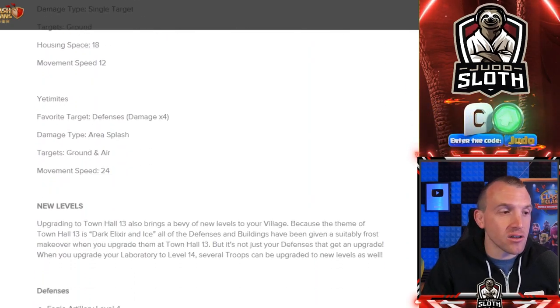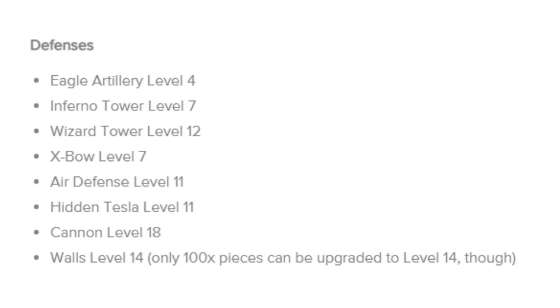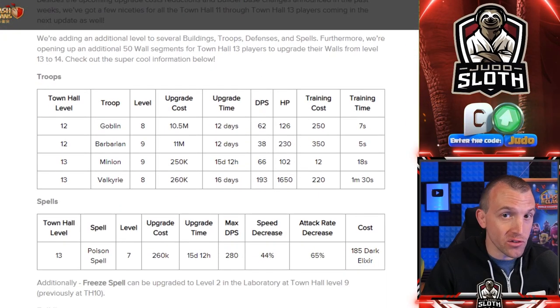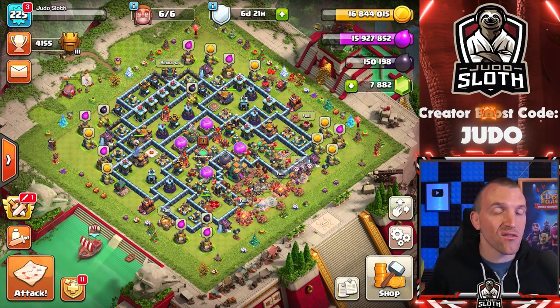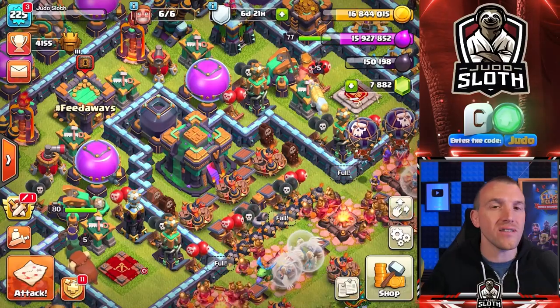Looking at the Clash of Clans website and their blog: when town hall 13 was released, we did receive new defense levels and also new troop levels, and even more were slowly rolled out. Three months later we received a whole set of new troop and defense levels — at that time it was four new troop levels and three new defense levels. But this has been what happens with town hall releases for as long as I can remember. I believe Supercell releases content like this for a few reasons that I'm going to explain.